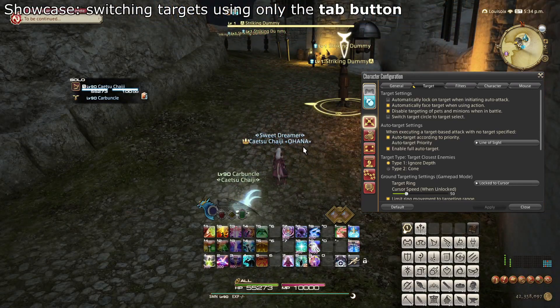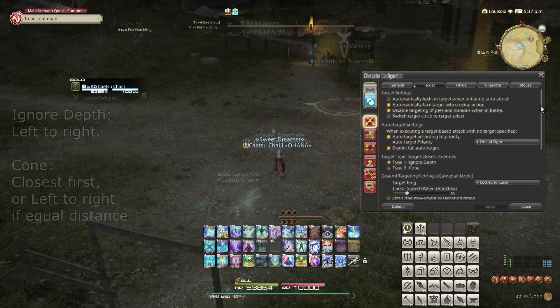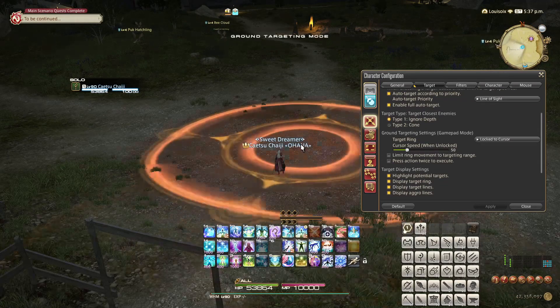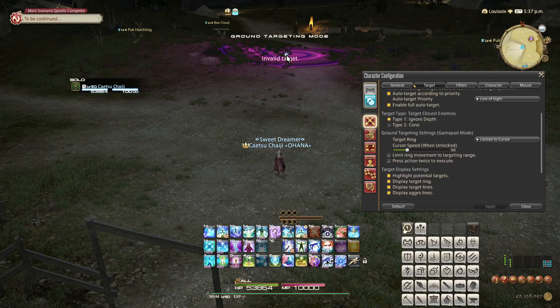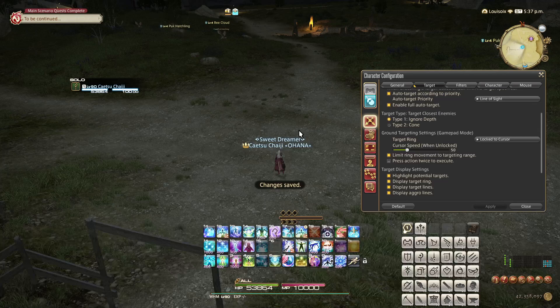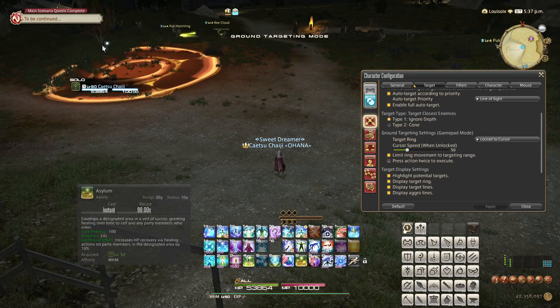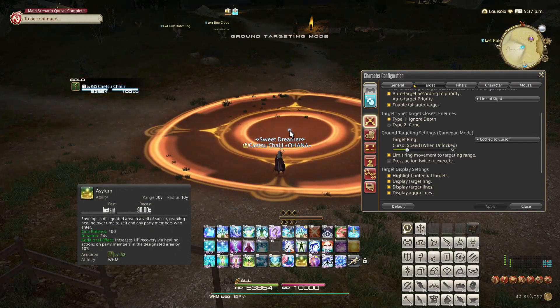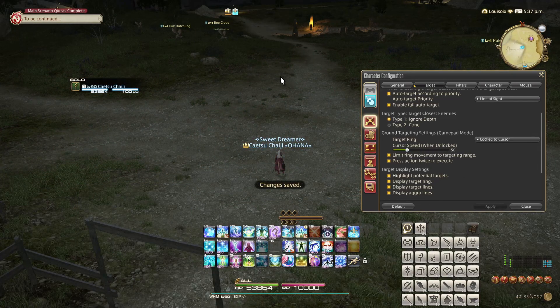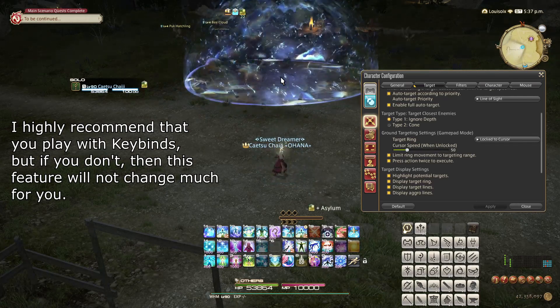The target type options relate to how your tab targeting works. Ignored depth simply flips through enemies from left to right. Cone will prefer closer enemies first. The ground targeting settings are new additions added with Endwalker. I recommend taking both 'limit range movement to targeting range' as well as 'press action twice to execute.' The first makes it so that when aiming a ground targeted action, such as White Mage's Asylum, the targeting circle is limited to the range you can actually place it in. The press action twice feature allows you to press the keybind a second time instead of pressing your confirm button.